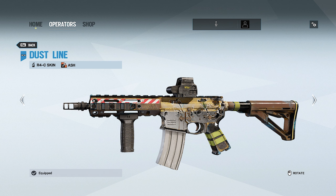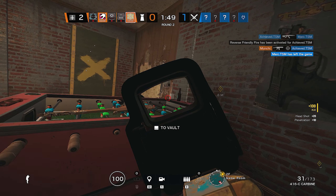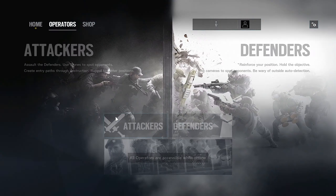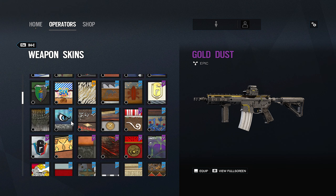Moving on, the next season is Operation Dust Line. I believe there's only one seasonal skin — I'll talk about the new Pro League sets later and focus on seasonal skins for now. This is the Dust Line seasonal and it looks different on certain weapons. We're just going to focus on the R4C. I think racer packs were also a seasonal during this time.